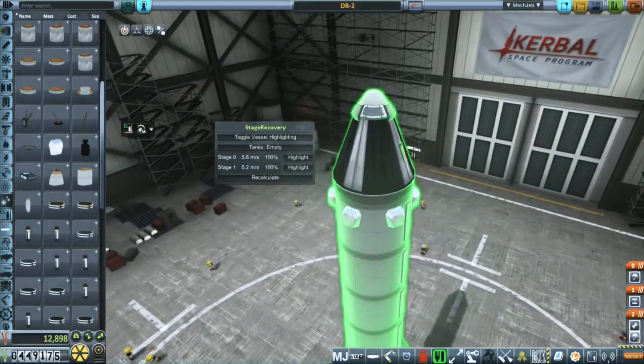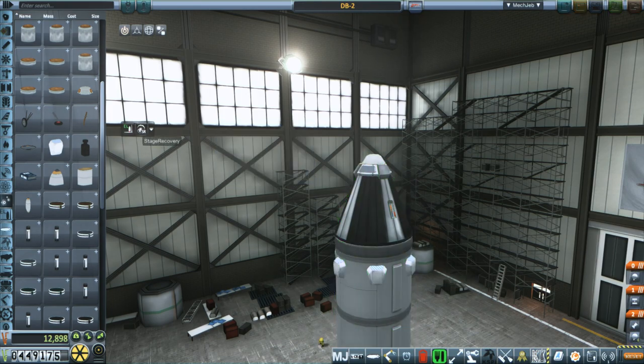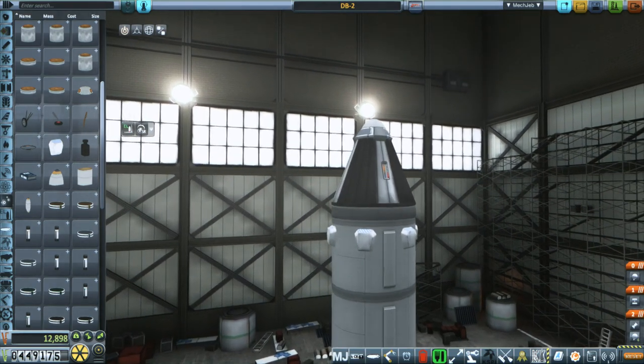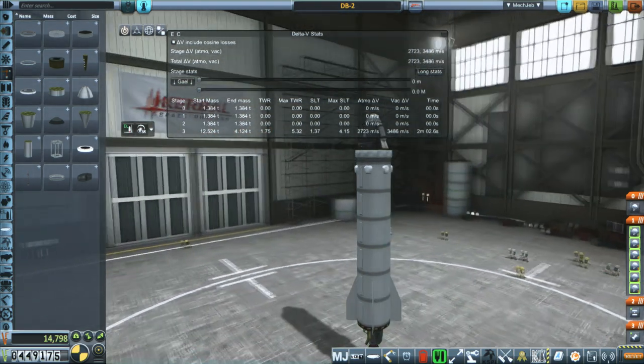Hello everyone, and welcome to a short episode in my Galileo 6.4x series in Kerbal Space Program 1.2.2. This covers the end of the first live stream, and that's why it's a bit shorter, because I ended up doing something completely different at the start of the next live stream. The goal here is to send a Kerbal into space and then also get a Kerbal into orbit, and so you can see me setting up.